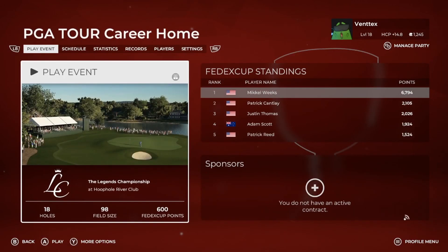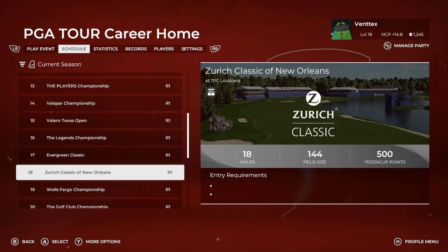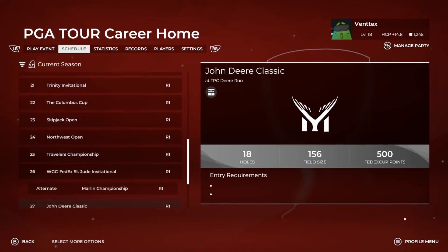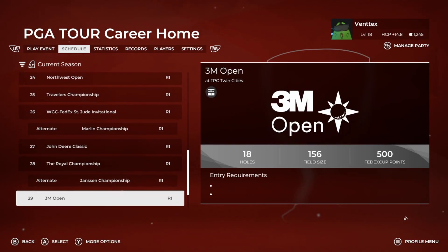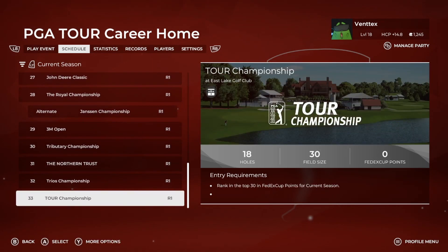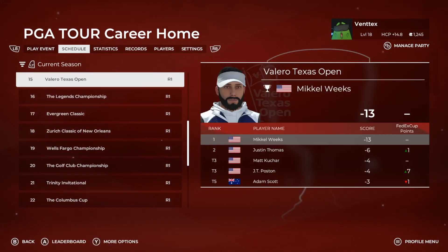Let's go ahead and advance. We are 4,600 points in the lead. I wonder how many more events there are. Coming up: the Legends Championship, Evergreen, Zurich, Wells Fargo, Golf Club, Trinity, Columbus Cup, Skipjack, Northwest, Travelers, FedEx Invitational, Marlin Champion, John Deere, the Royal Championship, Jansen, 3M Open, Tributary Championship, Northern Trust, Trios Championship, and the Tor Championship. So we still got a ways to go, but we're getting at least two of these in an episode — so a few more episodes left.